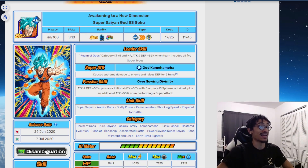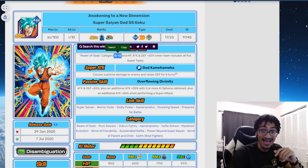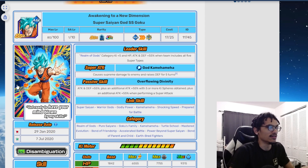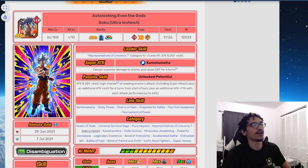Moving to the fifth year anniversary — Blue Goku. His leader skill is Roman Gods category, 5 Ki and 55% stats when the team includes all five super types. What's crazy is he gives 5 Ki — I looked it up and he might be the only leader skill in the game to give 5 Ki with stats. His super attack gains 50% defense for five turns. He starts with 55% attack, gains 55% attack per five Ki spheres obtained, and 55% attack on super attack. He was solid for the Legendary Goku event.